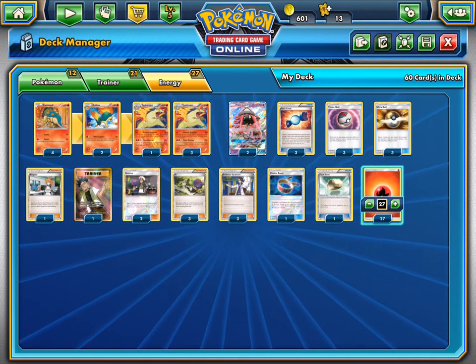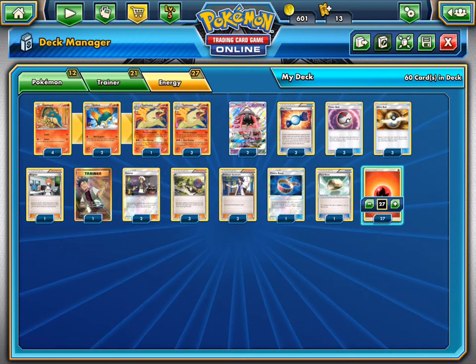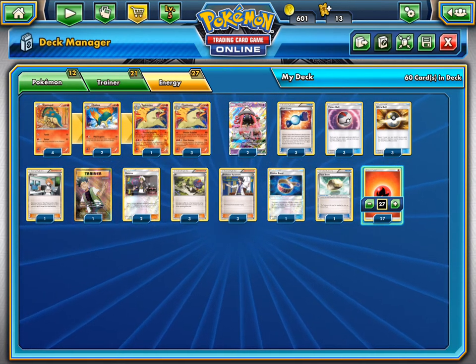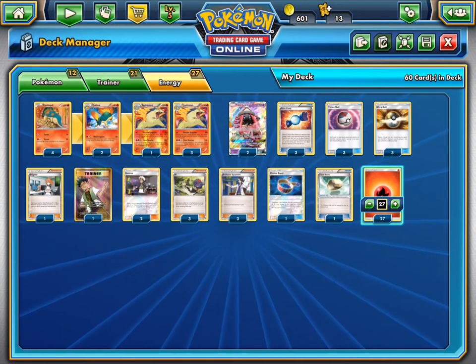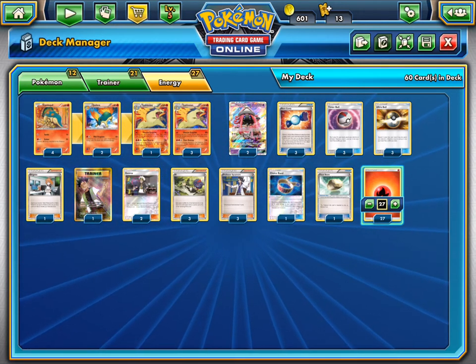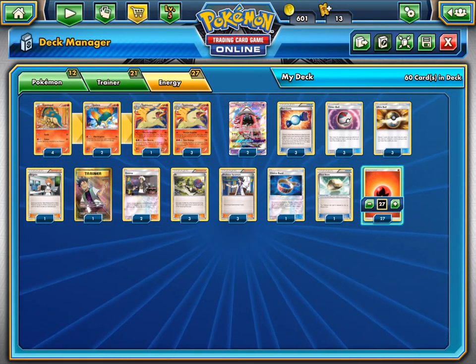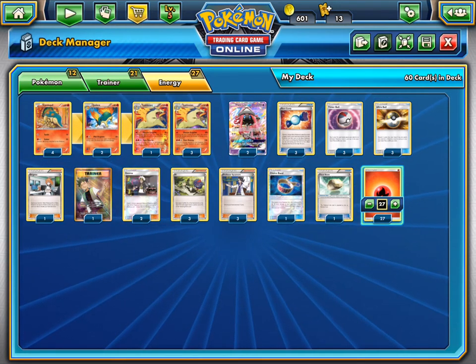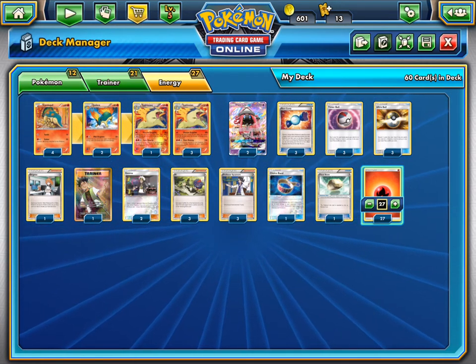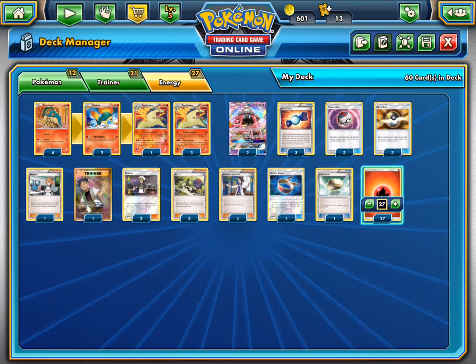The max damage output is actually 860. Massive Eruption can hit 5 energies in the discard for 400. Add a Choice Band for 430, and then Weakness doubles it to 860. On Steel and some Grass Pokémon — so like Metagross, you're hitting 860, and Golisopod, you're hitting 860. Which is really nice.